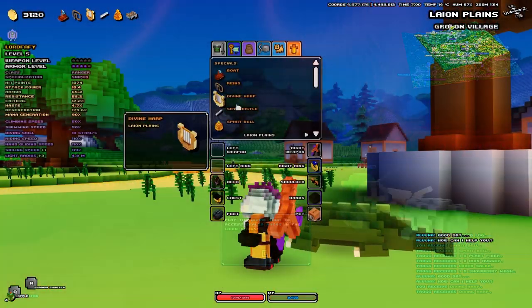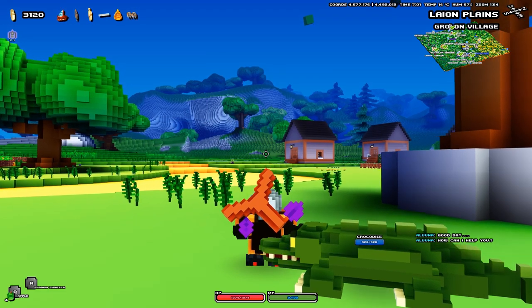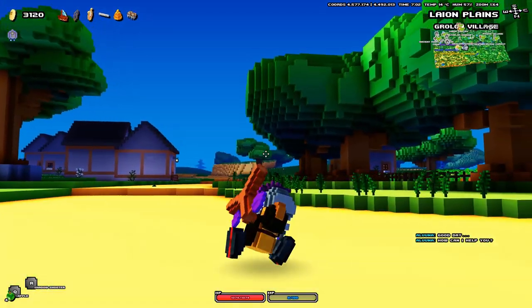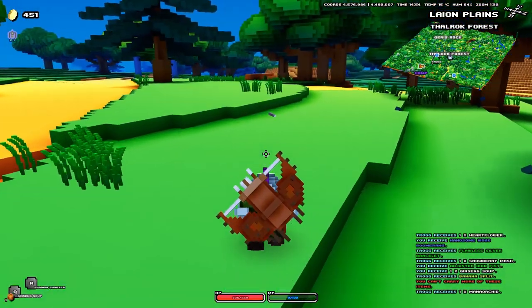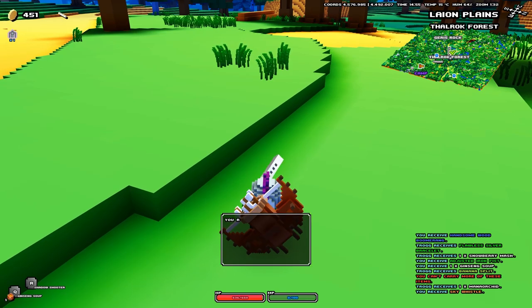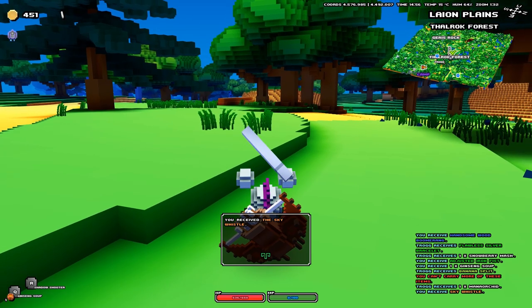Next item in my collection is the Sky Whistle. This is once more pretty useful — it allows you to access some floating islands that may occur in your zone. I think every single zone has such a floating island, but you gotta find it first. Once more, the spawn locations are rather random. I also found it in a forest and in some plains.